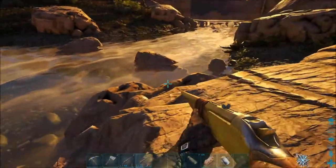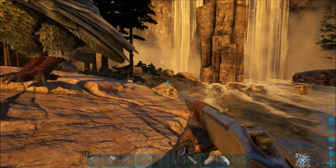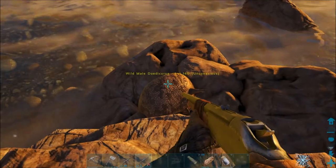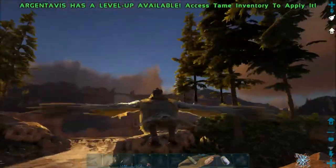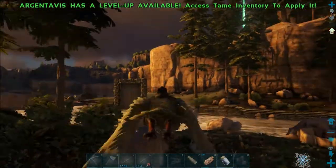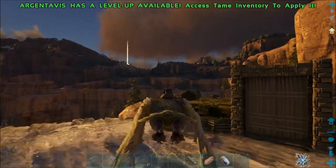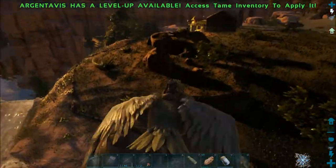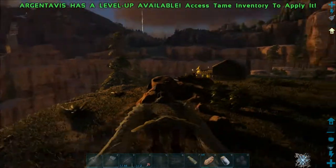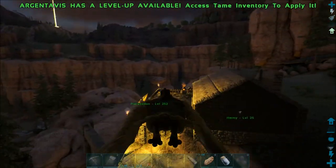I need to go make the saddle real quick - I know I have all the stuff ready, I just didn't craft it yet. Hopefully it'll be all nice and safe and nothing dangerous will attack it. We'll go ahead and fly back to our base. I don't see anything dangerous around. So here's the base again - I know it's getting dark, but you can see this rock used to just be all plain and now it's got grass all over it, which I think looks kind of cool.